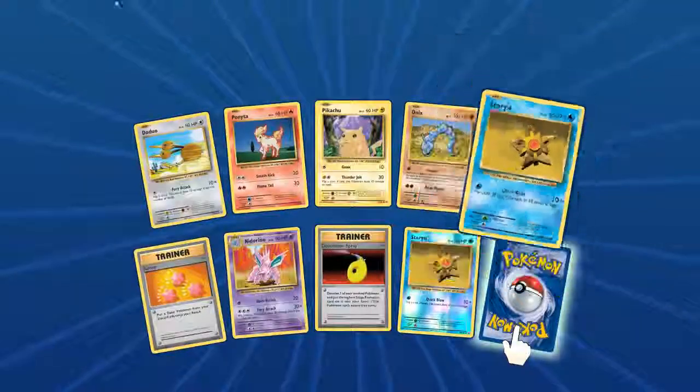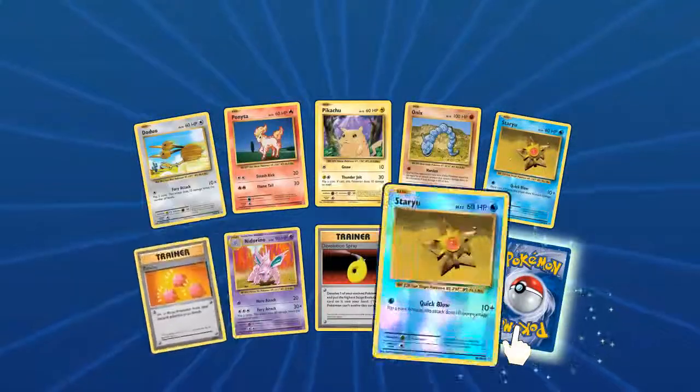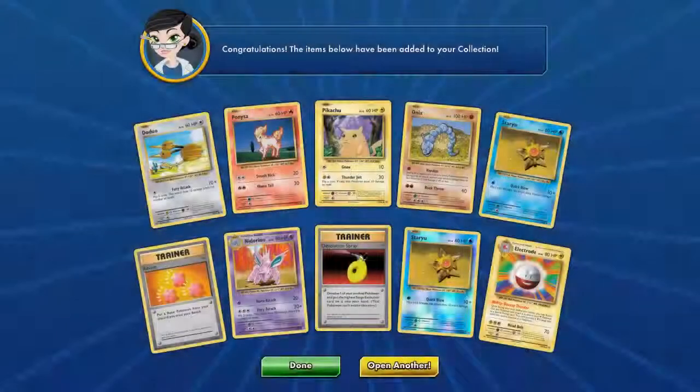We got our Staryu here and another Staryu with Foil on it — pretty cool. Devolution Spray, Nidorino, Revive. Another Electrode with Buzzap Thunder, so now we have two of those. Pretty cool.